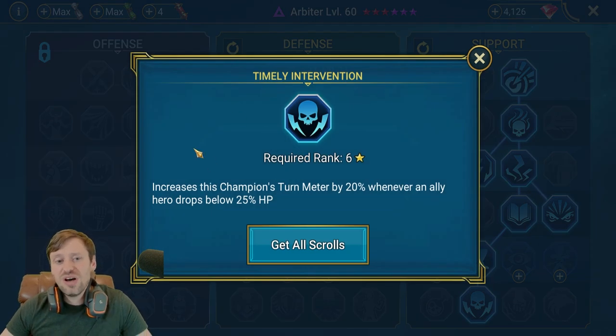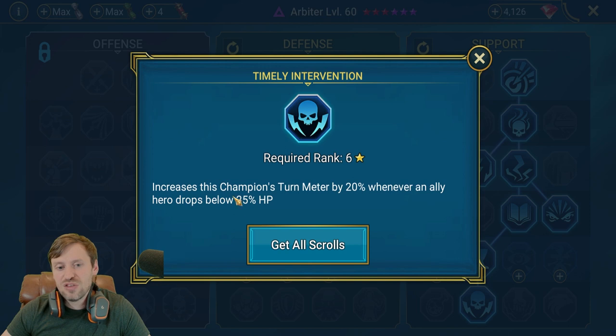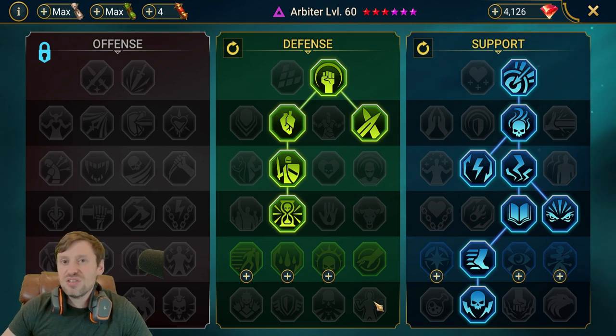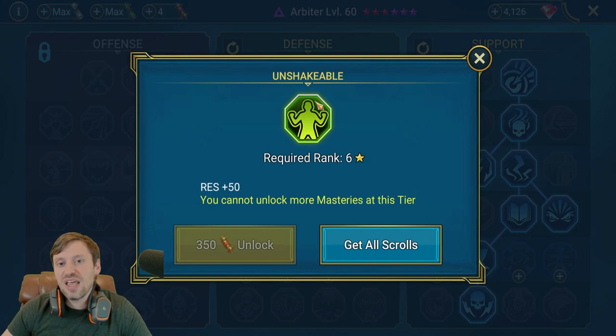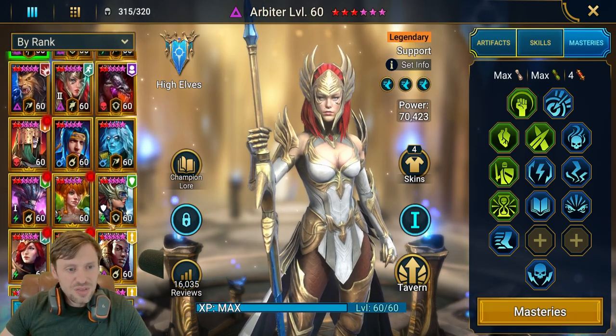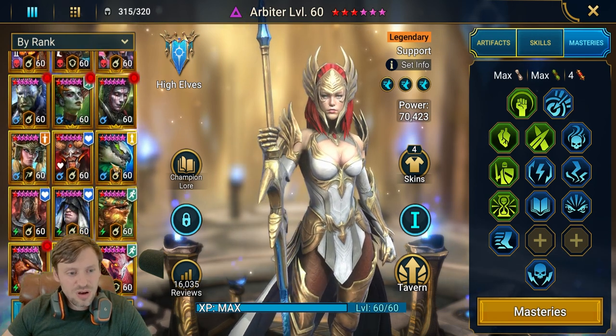Timely Intervention is really nice: if any ally's HP drops below 25% or gets killed, our turn meter boosts by 20%, giving a good chance to cut in. If someone dies, we can revive them and boost our turn meter to go first. Another option: if you've got loads of resistance on your Arbiter and come up against a Tormund or Hegemon, you can take Unshakable for an extra 50% resistance — just a nice alternative way to build her.